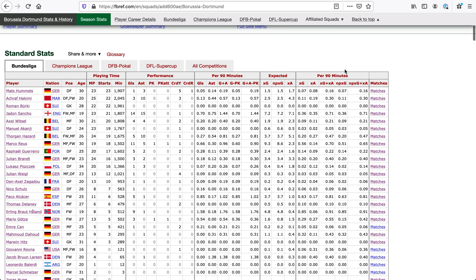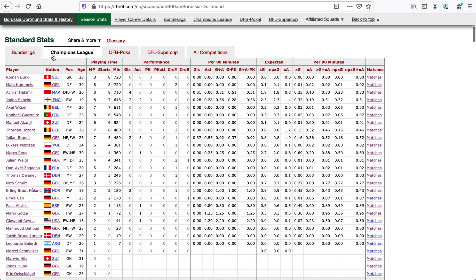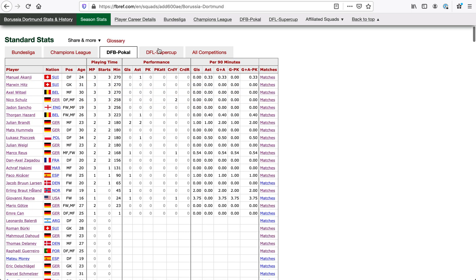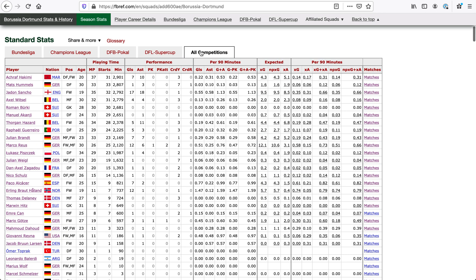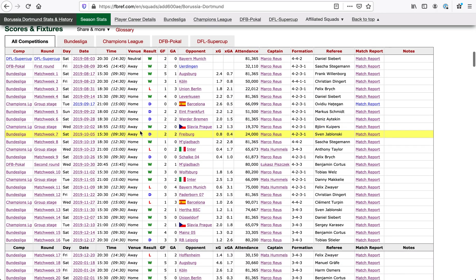I should note that we've got tabs for other competitions as well. Champions League also has the expected goal data. DFB Pokal does not, so there are fewer columns, and then all competitions will combine everything. Obviously the expected goals are going to be incomplete because of the Pokal and Super Cup — that's why they're underlined. We've also got scores and fixtures here, which will have XG data when available, along with your captain, formation, and referee.